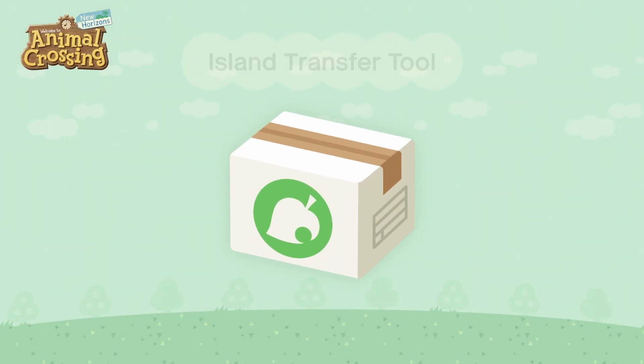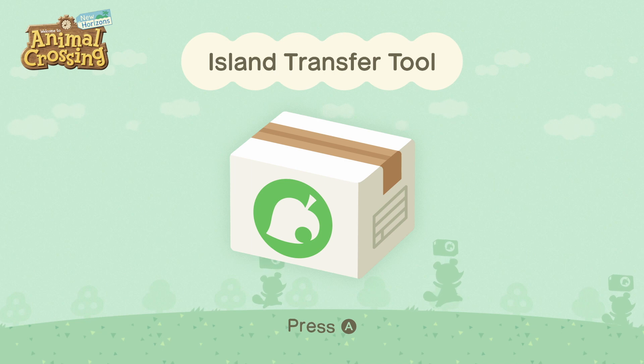Then in the next step, going into the island transfer tool, I was getting a communication error with no details, no context, nothing helpful. It just said error and I had to close it.